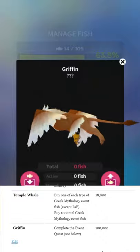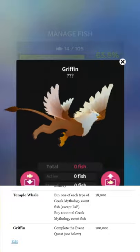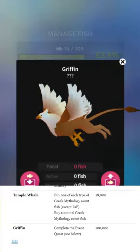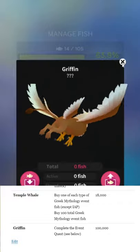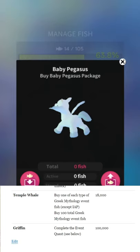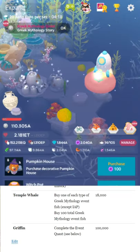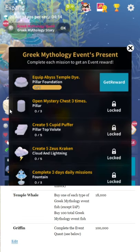Griffin is the big boy — the reward for completing the event quest. There's no weird hidden extra unlock like there was for Fenrir in the Halloween event. Just complete the event quest, and then you can buy one for 100,000 currency. Baby Pegasus is the in-app purchase fish and is not required for anything else.